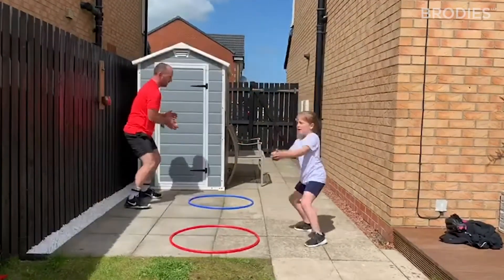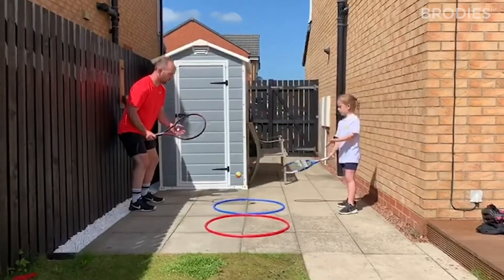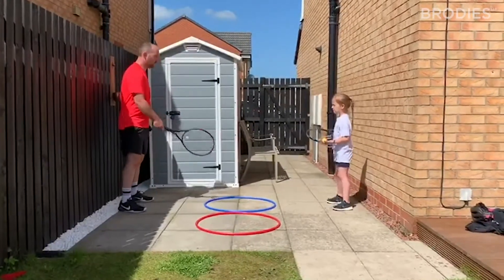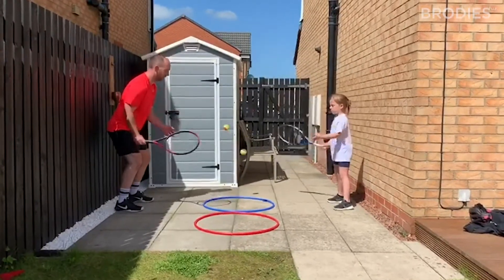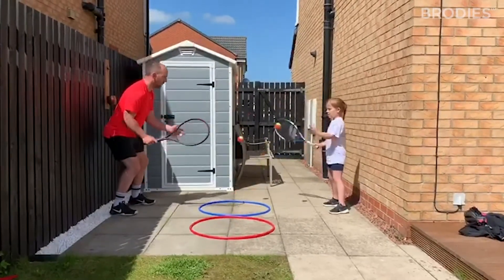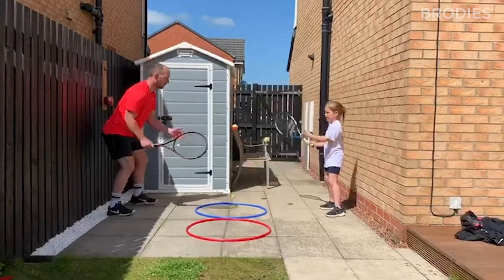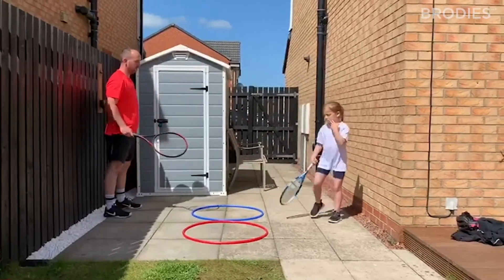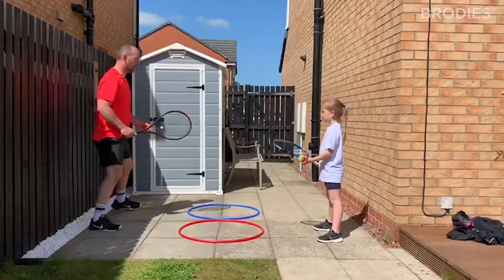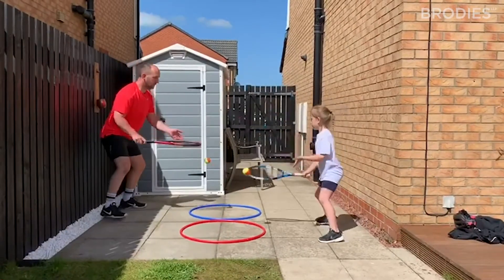Once we've mastered that with our hands, we add the racket. Start again with one ball and one hoop, sending it down in a V shape for your partner to catch in a sandwich trap — that's the ball between your hand and the racket like a sandwich. Then work up to two balls in the same hoop, then one ball in each of two hoops with movement, then increase the distance. Before you know it, you will be able to play tennis.